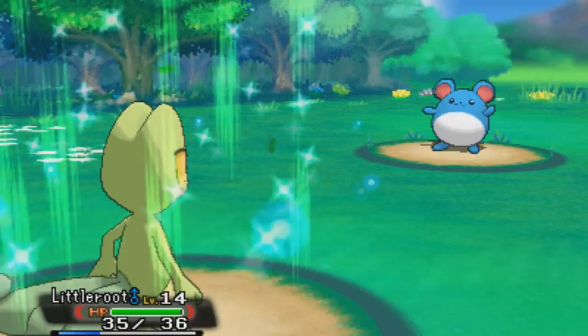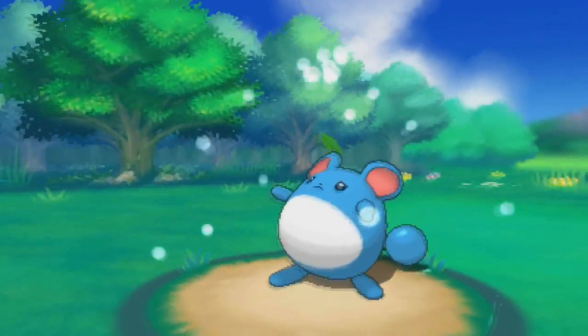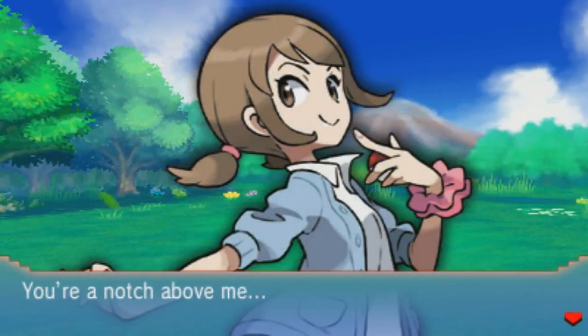Mega Drain's going to kill it with a critical hit. Totally useful critical hits - that's what I'm talking about. Merill was defeated. Little Root got a ton of experience. And Last Janus was defeated.